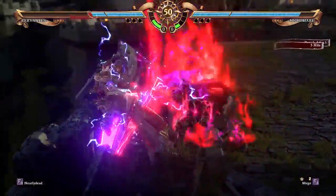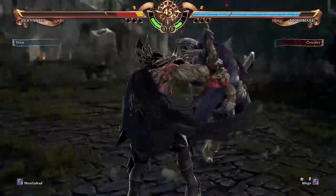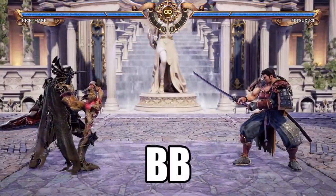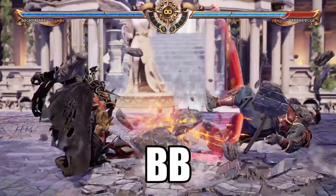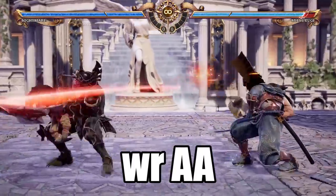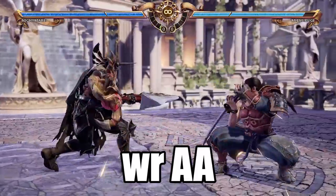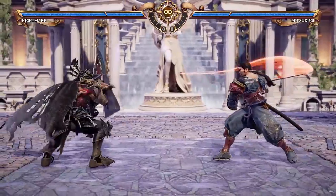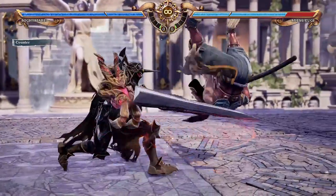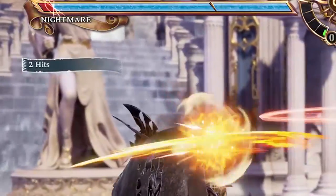Let's now talk about combos. A combo refers to a series of attacks that are guaranteed — meaning if the first one connects, the opponent cannot escape until the combo is over. A very basic combo is Nightmare's BB: if the first B attack connects, the second one is guaranteed. Some combos might not work normally — for example, Nightmare's while rising AA first hit doesn't guarantee the second. But in Soulcalibur, if you are hit during an attack animation, you will be in a counter state that leaves you open for more time. In this case, Nightmare's while rising AA is a combo on counter hit.